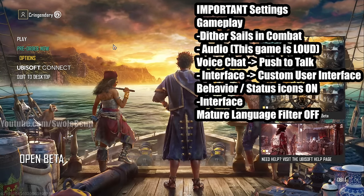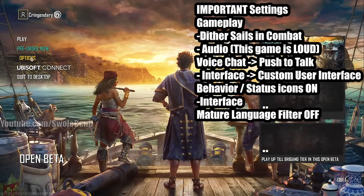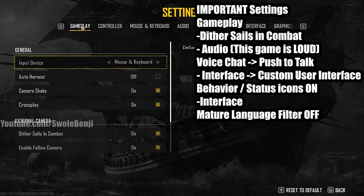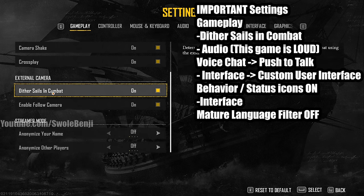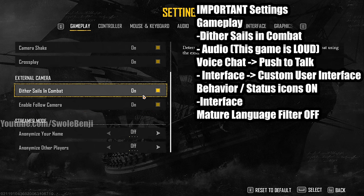The first thing we're going to cover is settings. Go to Options, then Settings, then Gameplay, and scroll all the way down. You'll see 'Dither Sails in Combat' — turn this on so your sails become transparent during combat. This lets you see through them to spot enemies, see when they're attacking, and track what they're doing. It's very important.